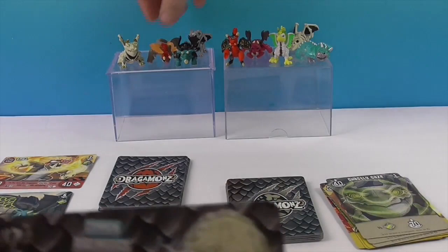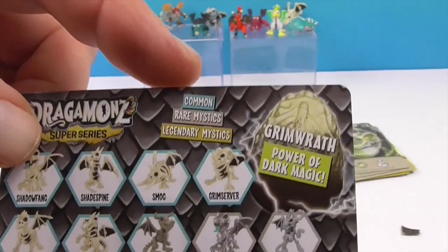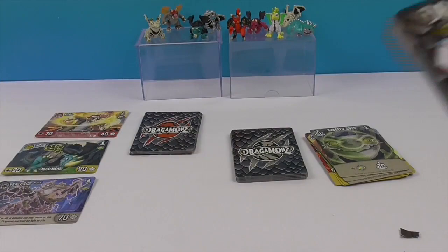If you look on the card, the blue frames are common, silver frames are rare — well, I'm just trying to show you right now — and then the other ones are legendary mystics. So the gold ones are legendary, and he's silver so he would be a rare mystic. Awesome!